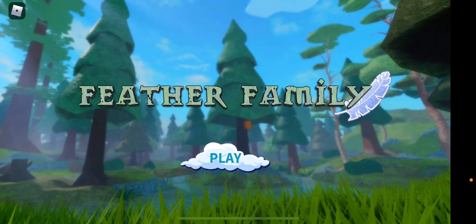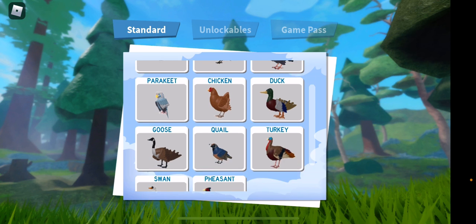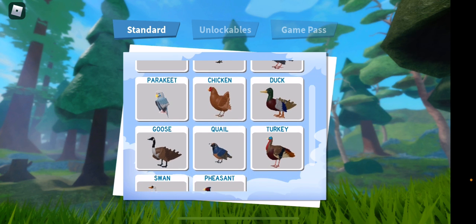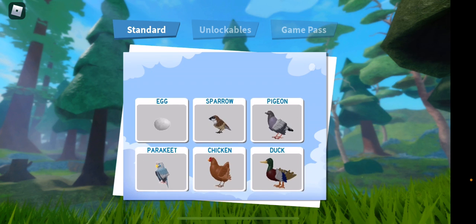Hey guys, it's me Dakota back for another Roblox video. Today we're gonna play a roleplay game called Feather Family. I'm gonna press play. So these are the standard birds you get: sparrow, pigeon, turkey, chicken, duck, goose, quail, turkey, swine, pheasant.